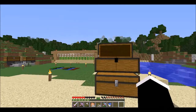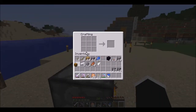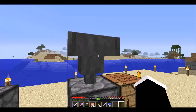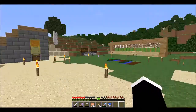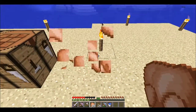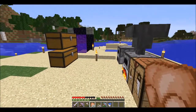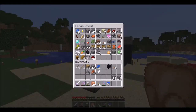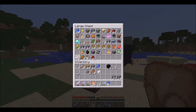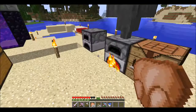I want to do something that is going to make my life easier — just load everything I want to smelt right into there. What else should I do in this episode? Honestly I have no idea, but I could go caving. Yeah, I'm gonna go caving, make a couple pickaxes — or just one, probably.